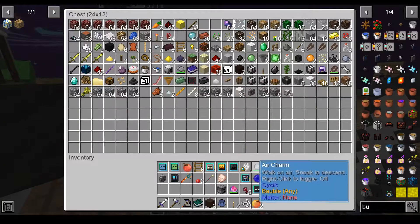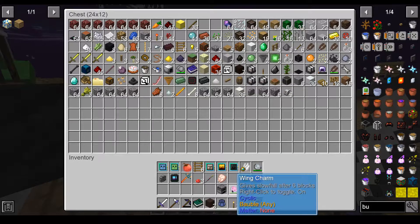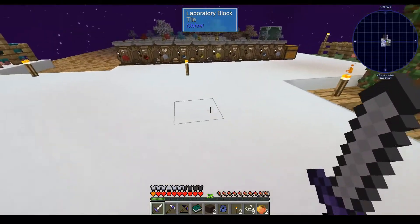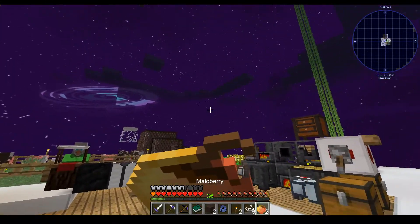Let's put it in here. Air charm. Because the minute that slow fall ends, I'm going to trip over a half slab somewhere and lose half of my hit points. So pretty exciting.